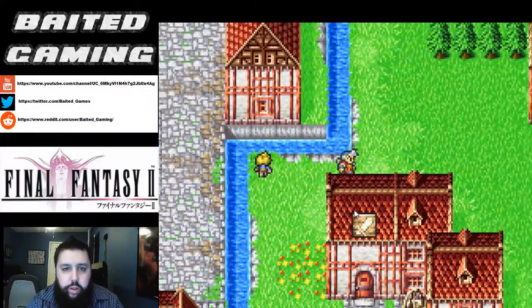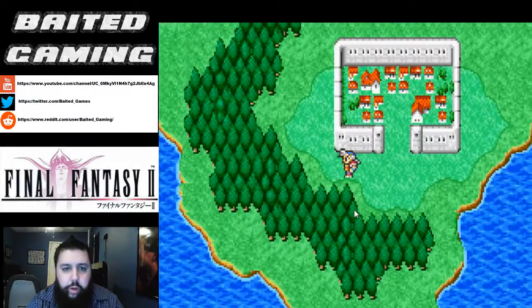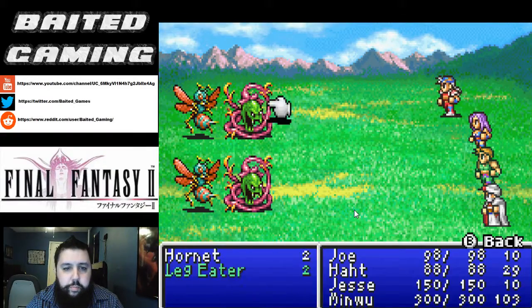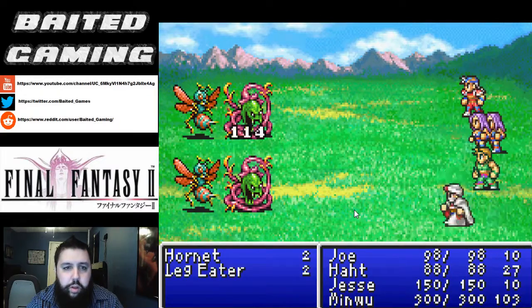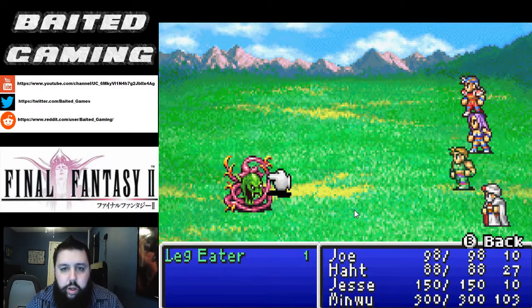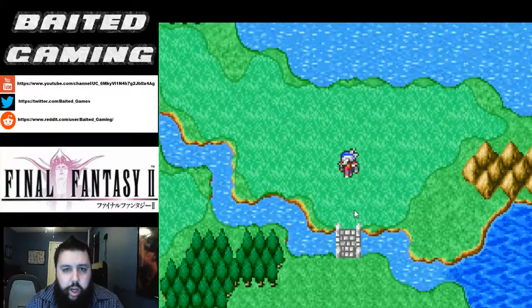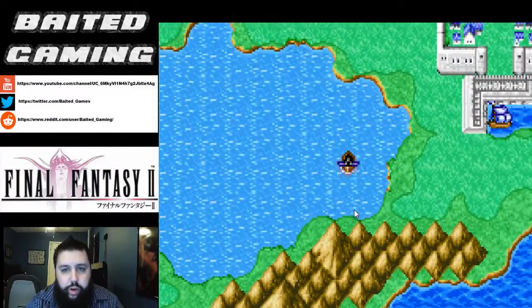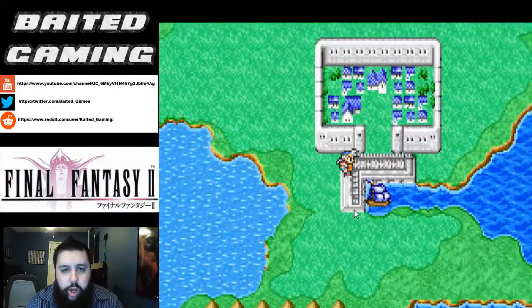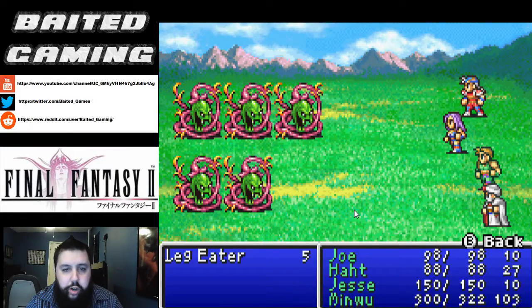Now we need to learn more about the Dreadnought, which we forgot to do. So we're going to go back up to the town of Pulum and just keep casting spells as we go. Now we need to learn more about the airships and what the Dreadnought actually is. The Empire is building something called the Dreadnought — we're not quite sure what it is. We presume that it's some sort of airship, but nobody actually knows for sure.